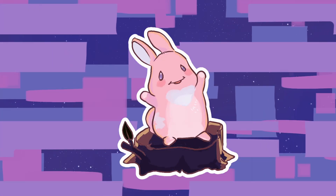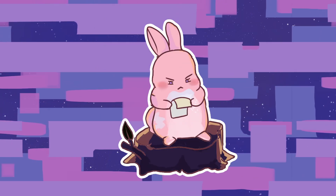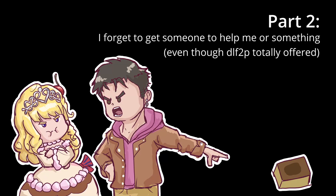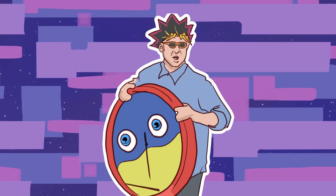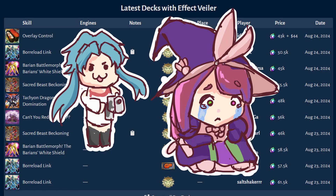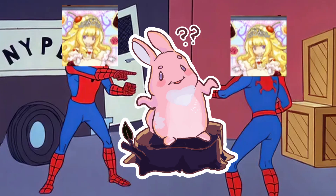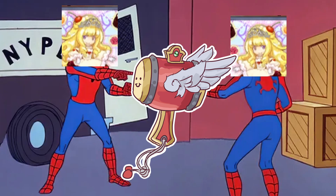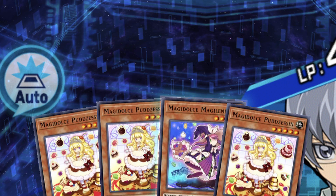Now it's time to stop talking and start testing. This took even longer than last time. Everyone in Legend has Effect Veiler and they kept blasting my Pudding Sis search. And sometimes I would open multiple Pudding Sists, which would be fine if I opened some mallets. The only real problem is if I opened 3 Pudding Sists and no mallets — and oh, wait, look! There it is!